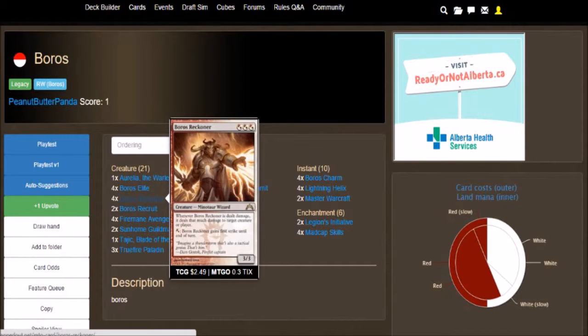We got 4 Boros Reckoner, which is a 3/3 for 3 — either white or red. Whenever Boros Reckoner is dealt damage, it deals that much damage to target creature or player. And then tap one white or one red: Boros Reckoner gains first strike until end of turn.